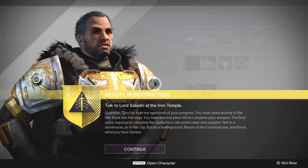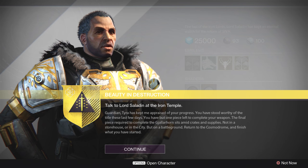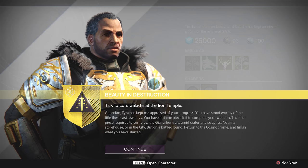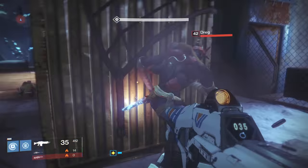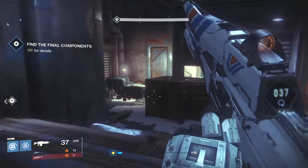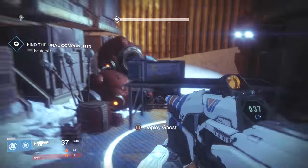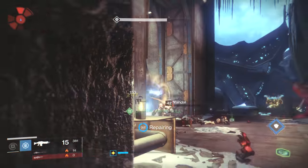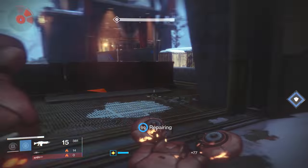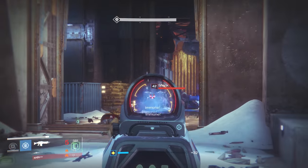Once you've collected all of your SIVA clusters, go talk to Lord Saladin once again. He's going to give you the last part of your quest — you're actually going to get the Gjallarhorn on this mission. He'll send you back to Earth for the 'Beauty in Delivery' mission. Once you land, you simply fight through some Fallen, find a desk over to the left-hand side of your starting area, and let your ghost do the work while you defend him. Lots of Fallen come — it's a pretty fun fight and the reward is huge.